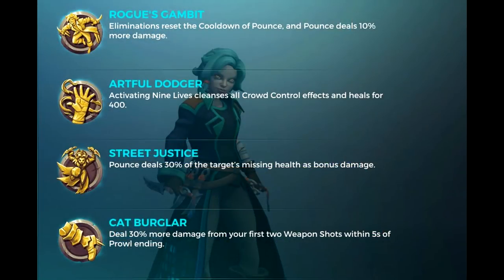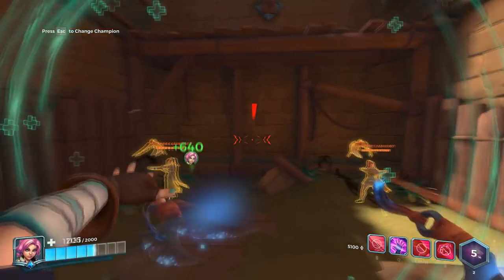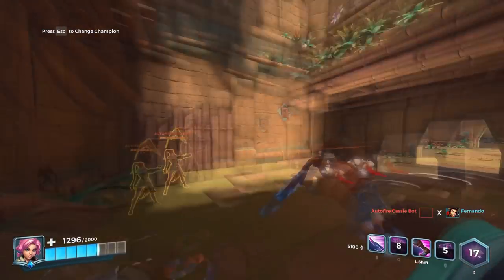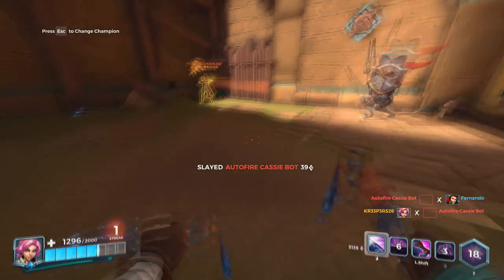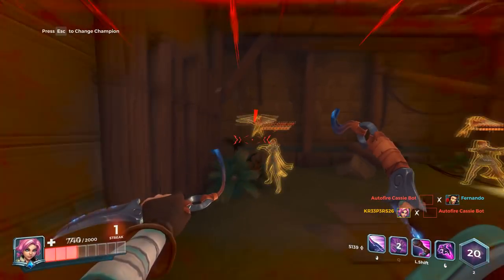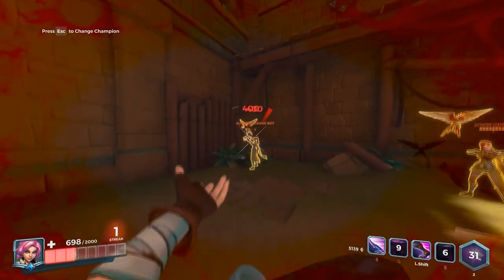As for her talents, she has four: Artful Dodger, Cat Burglar, Rogue's Gambit, and Street Justice. The first talent, Artful Dodger, is used for a defensive playstyle and works best in games where the enemy team has a lot of crowd control like stuns, slows, and cripples. If timed correctly, you can even free yourself from a Makoa hook, a Seris ultimate, and so on.